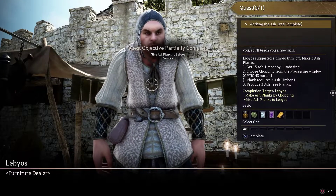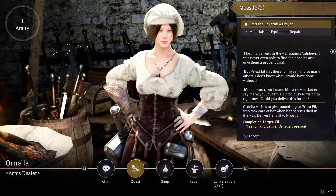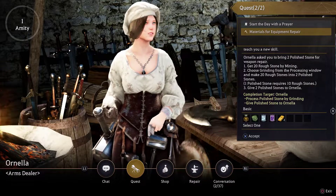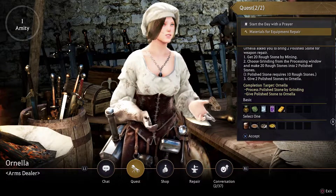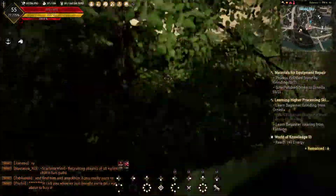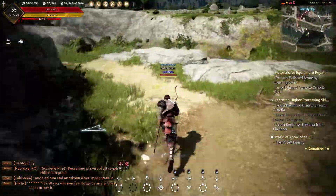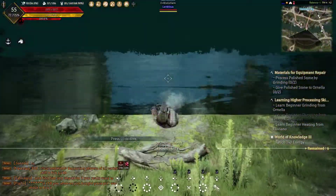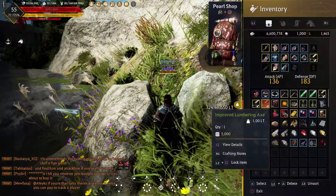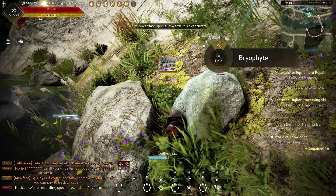The next NPC in this quest chain is going to unlock the ability for more advanced grinding processing. For her quest, you need to gather rough stone and turn it into polished stone. You need 20 rough stone to make the two polished stones she requires. Gathering the rough stone requires a pickaxe, so if you don't have one, go talk to the material vendor again and pick one up. Rough stone can be mined from just about any rocks you see out in the open world. The easiest ones closest to Heidel are down in the riverbed — just jump down and start mining away.